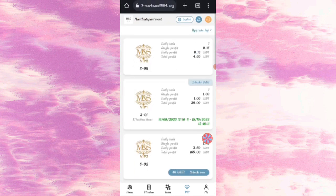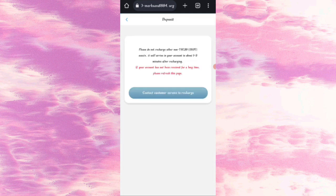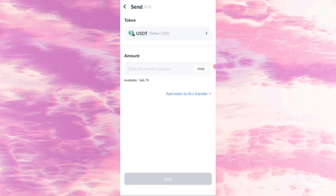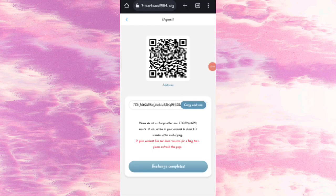Click on the Home button, then click on the Deposit option. You can see your wallet address — copy your address, then open your wallet and paste the address. I am now recharging $80 USD. After transferring the money, click on Recharge Complete and your amount will be added to the website.